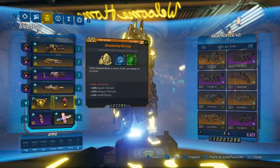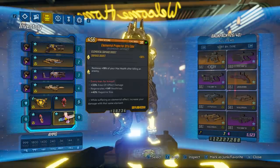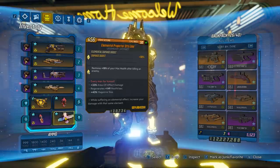The Red Fang class mod with at least one point in He Bites — that's the blue skill — means enemies will not focus on me at all. Instead they'll be focused on my pet and I can run around and do whatever I want. You spawn your pet with Gamma Burst and enemies will only focus on that. The Elemental Projector gets you that 90% damage boost, and try to get an Auto Idol so if you get hit by a stray rocket you can get your HP back by getting a kill.